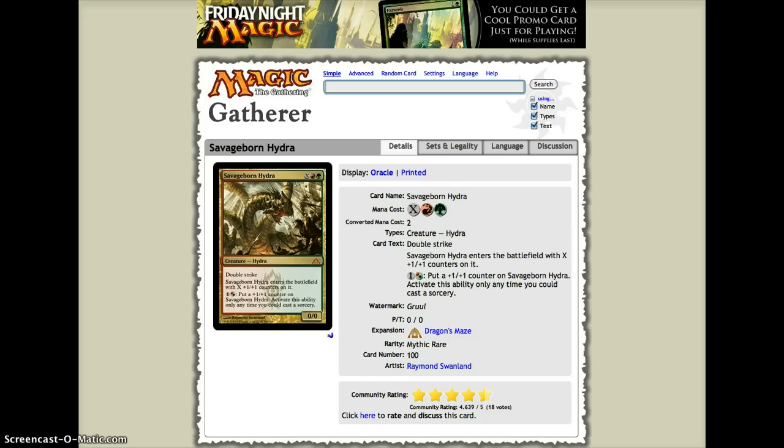You pay one red or one green to put a +1/+1 counter on it, and you can only activate this ability at sorcery speed. You could play this guy turn 3 and have a 1/1 double strike, then turn 4 put two more counters on him making him a 3/3 double strike, attacking for 6. Turn 5, put two more on and attack for 10 total. You just need that mana open, of course. This guy could also fit into Gruul.